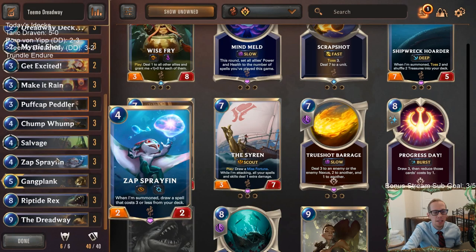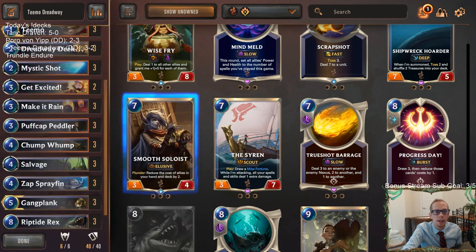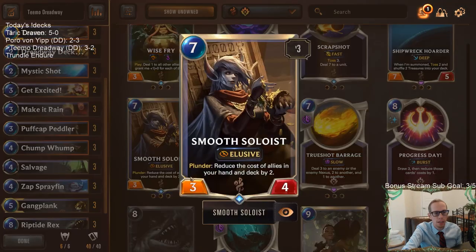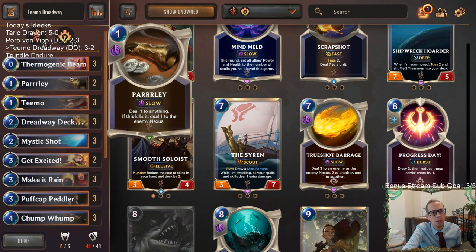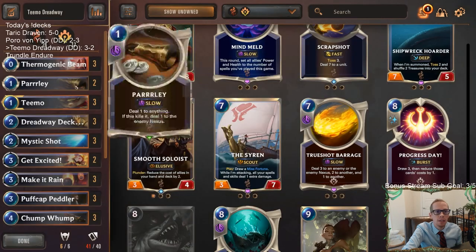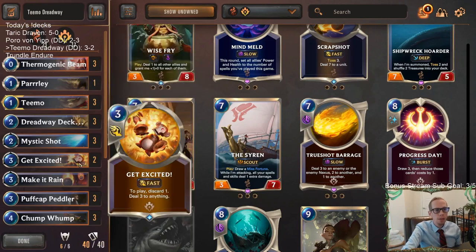The card that impressed me the least was Parlay. Get Excited — we only really drew it like once against the Freljord Shadow Isles deck. Get Excited may not be that necessary, though it can finish opponents off. Parlay is great against aggro on turn one or two — those are the two-ofs. If you're expecting more Miss Fortune and Nocturne, probably keep Get Excited. If you're expecting more hyper aggro, keep Parlays.